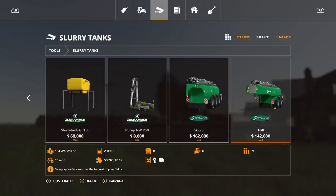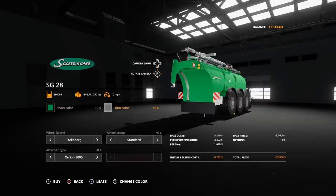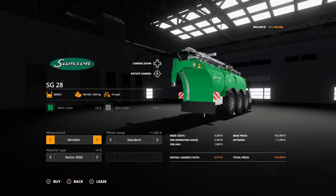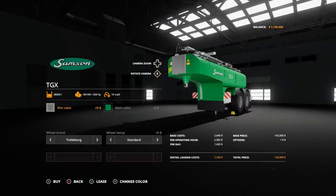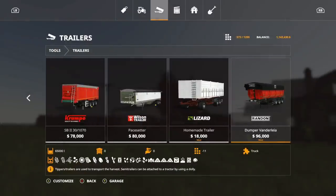The next mod is the Samson SGT GX, which goes with the Claas Xerion tractor — that's a mod. These are 9 slots each, hold up to 28,000 liters, require 250 horsepower, and do slurry or digestate. Options include main color, rim color, tire brand — Trelleborg, Michelin, Midas, or Nokian — standard or wide tires, and attach type: 3000, 4500, or back to 3000.